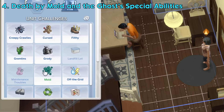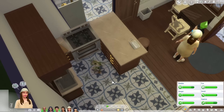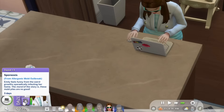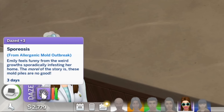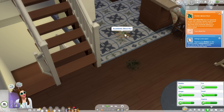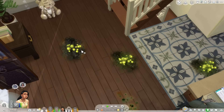Mold is a new lot challenge introduced in this pack. If enabled, mold will appear whenever there's a puddle, dirty plumbing objects, or overflowing trash. There are two types: allergenic mold, which will make sims get sporiosis and become dazed the longer they're exposed, and toxic mold, which can be pretty dangerous. Toxic molds have three stages of growth — mild, severe, and deadly — and it can even spread. The higher its growth stage, the more dangerous it is.